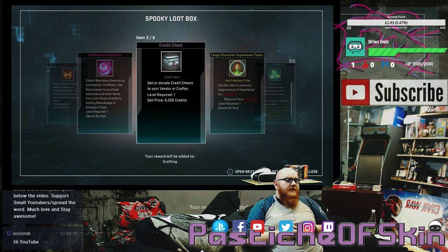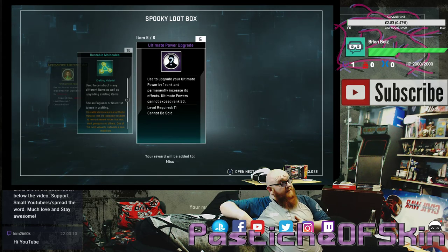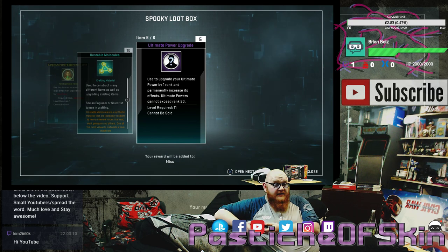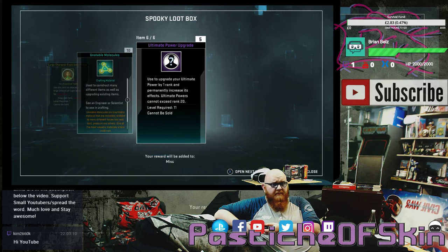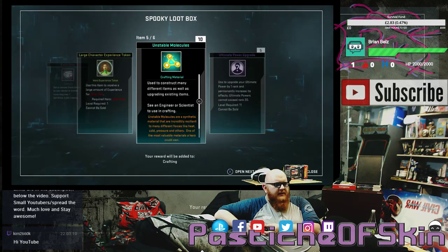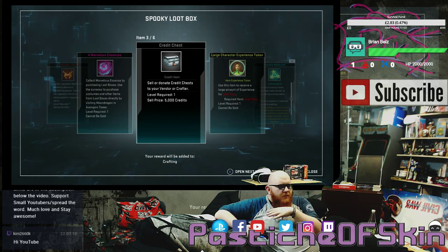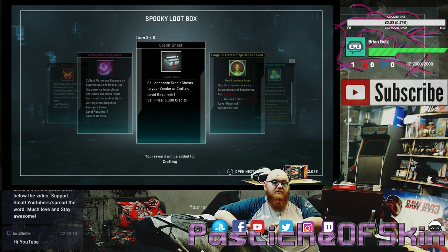Box five: five legendary marks, four marvelous essence, a credit chest — one of the garbage credit chests — a large character experience token for Jean Grey, 10 unstable molecules, and five ultimate power upgrades. The power upgrades are falling a lot easier than I normally expect — maybe they've tweaked the loot tables. I've already got a massive stack. And when are they going to remove the 5,000 credits credit chest from the paid loot boxes? That should be a drop in the game, not in a paid crate.